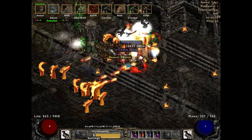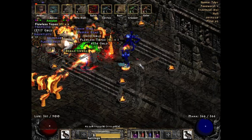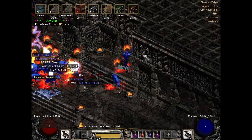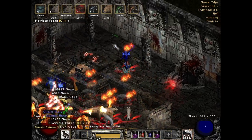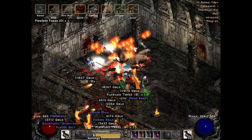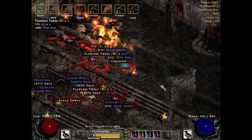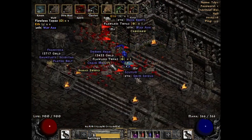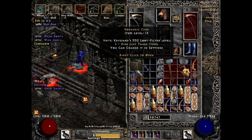Hey, look at there — you know what, I'll take some streamer luck here. It does pretty well. You kind of just get your summons out in front, you hide behind them. It'll do content with no gear, basically. You just want to take a couple plus-skills and get Ravens at the start, then start building out to plus Druid or plus all skills, plus summoning — whatever you can get. Just let those bad boys do all the hard work for you.